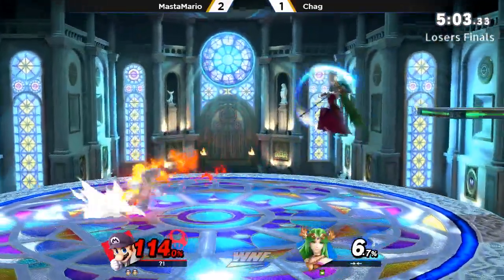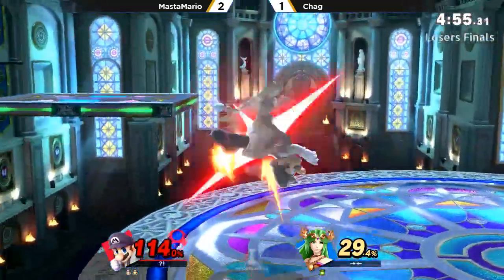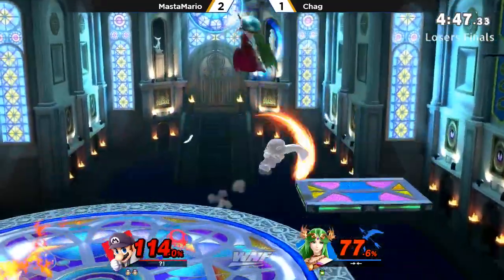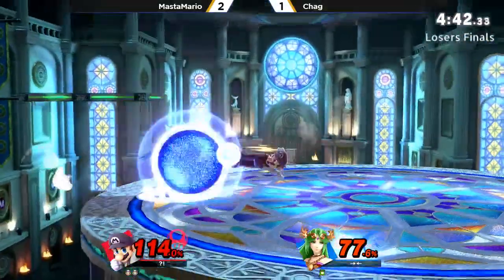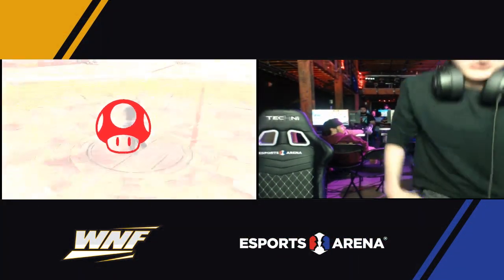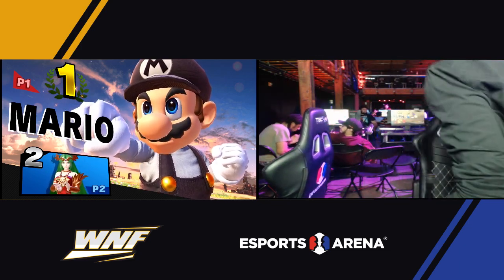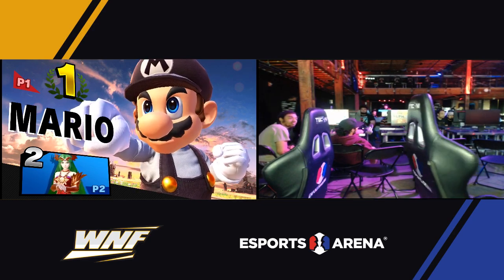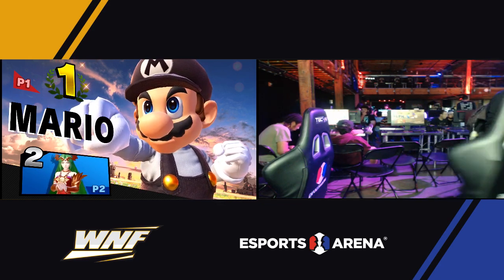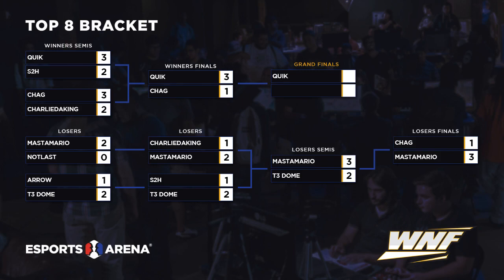Chag is going to do his best to make sure Master doesn't advance, but it looks like things are falling apart for Chag right now. Trying to get that up air out of shield, but we're still going. Master is looking ready, he has this momentum. Chag is throwing things out but he's not able to kill right now. He tried to parry it — that was so good. That was ballsy. I'm on my last stock, I'm out of here. Master giving a little yes for that. Master had been sitting down too long, he's getting up and walking around — because he's playing like he wants to win this tournament. Moving on to Grand Finals against Quick, who's been doing so much good.